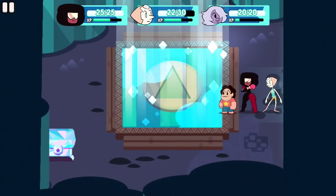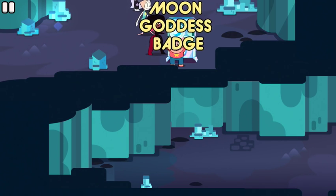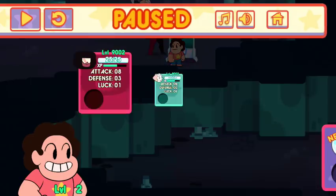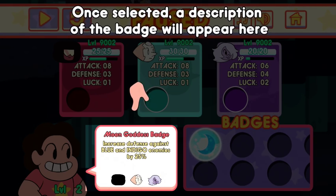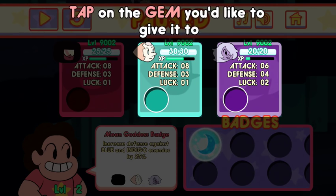As a huge Steven Universe fan — I think this show is amazing — this really captures the flavor of the show pretty well. That is huge praise. I'm leveling up a little bit and here I found a badge, which is almost the way stamps worked in Costume Quest — adding permanent buffs per character, so I can give somebody some extra buffs. You know what? I'm sold. I'm downloading this tonight. Excellent. I think you should. This has been Attack the Light Steven Universe RPG. Thank you, Nick, for joining me.